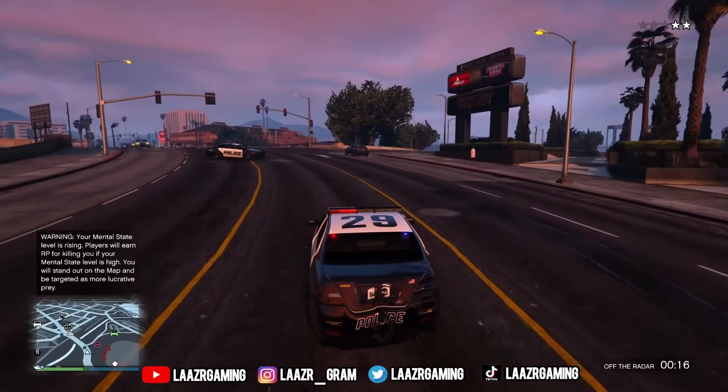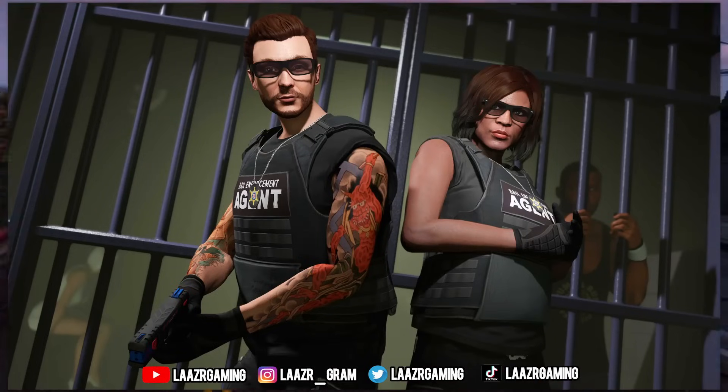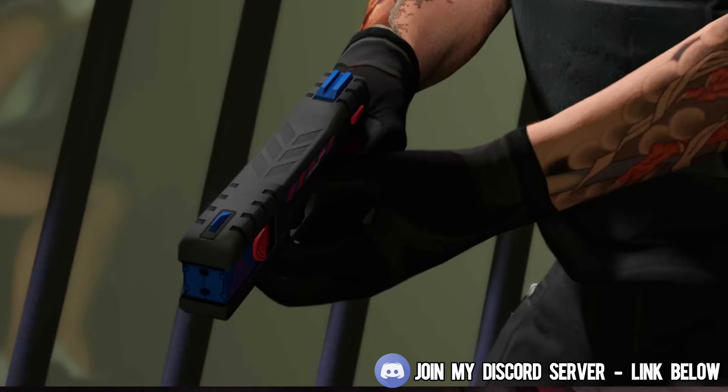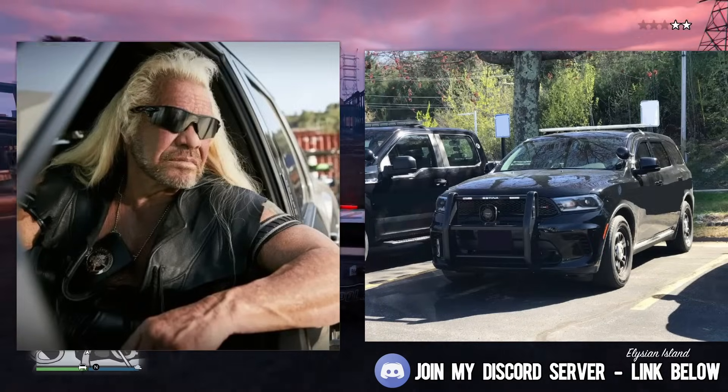Rockstar Games released an official image related to the summer update, showing a bounty hunter with a criminal locked behind bars. If we take a closer look at the weapon one of the characters is holding, they're actually using a stun gun with a brand new tint on it. Bounty hunters and agencies that work rogue do have contracts with police departments or government agencies, so in many cases you'll also see bounty hunters using the colors red and blue — whether that be a siren or in this case a gun tint.